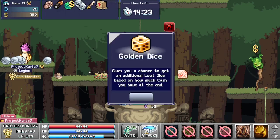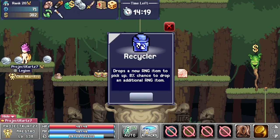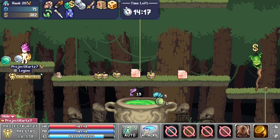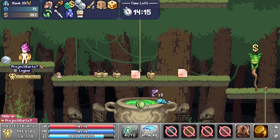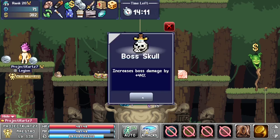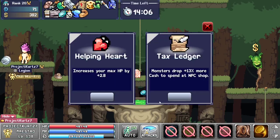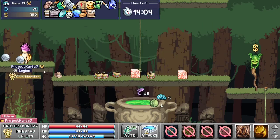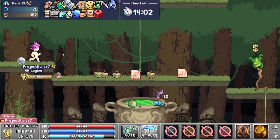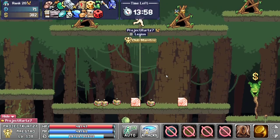So now we turn all of those and we've got one new item, two, three — recycler turns into another one — four, five — recycler into another — six, seven, eight. So that just gave us eight extra items just from that synergy right there.